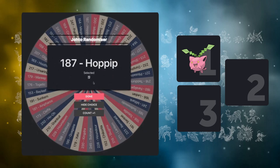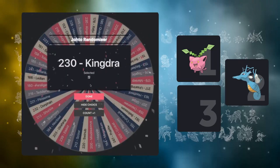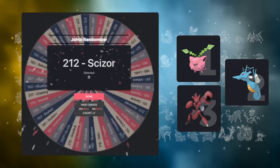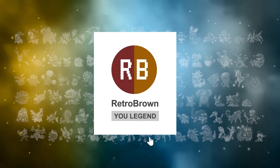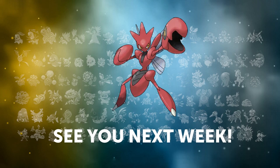First up on the wheel we have Hoppip, and considering we've done the Skiploom and Jumpluff runs I'm not sure I want to do this one just yet. Next up is Kingdra - a great choice, Water Dragon type, first of its kind, and I hate Seadra in Gen 1, so that's a strong contender. Last up is - Scizor, everyone's favorite Bug Steel type. Let's go with Scizor for the next run! If you got to this point in the video please smash that like and subscribe - it really helps out the algorithm. See you next time with a Scizor run, take care.